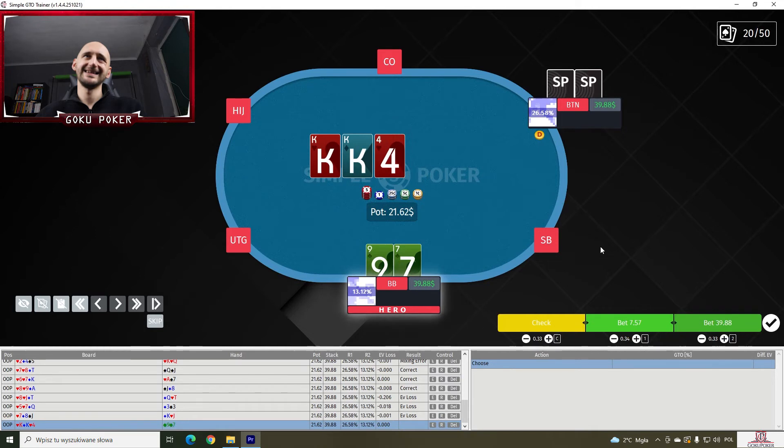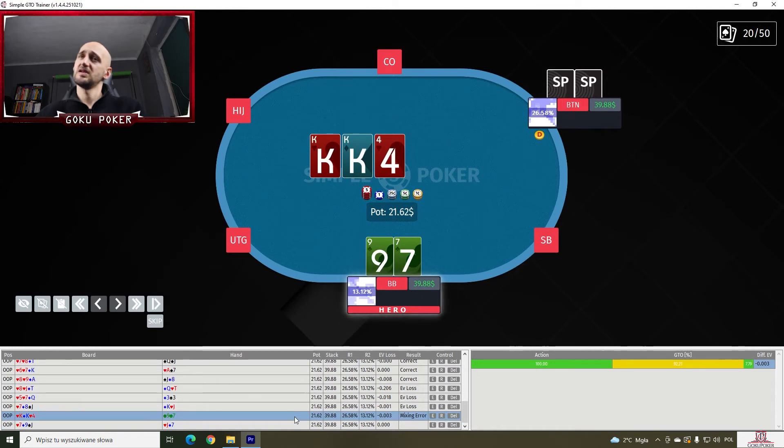K-9-7 of clubs on a King-King-4. This has got to be 100% continue — and it's 92% check! So this hand would just be given up. I guess that's because the villain probably continues with way too many of his range on such a board, so it doesn't really make sense to build a bigger pot with our pretty terrible hand here.